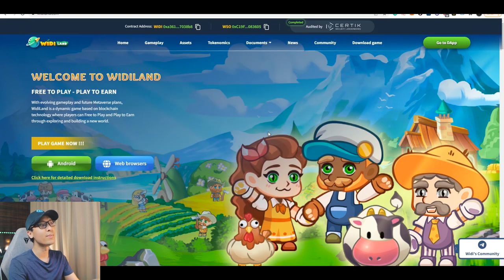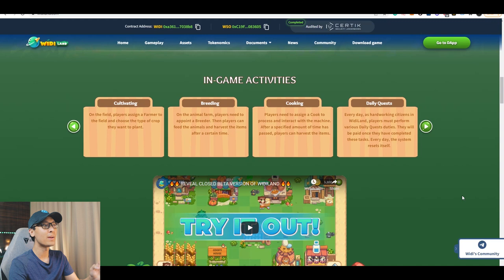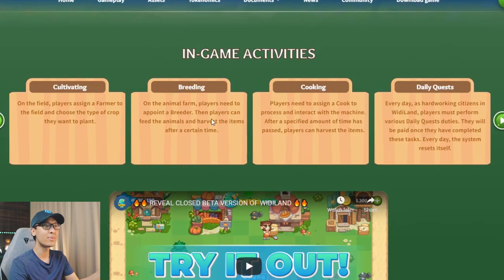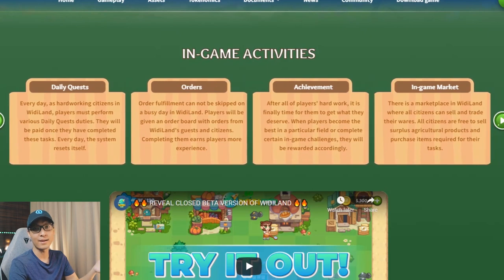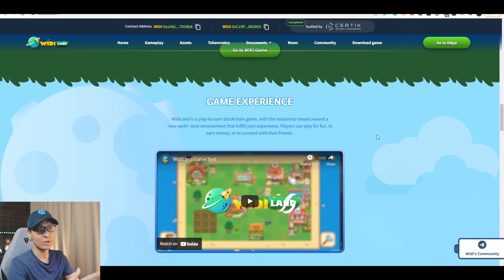So the first thing before we head over to the gameplay, we will need to take a look at their website. As you can see over here, their website is actually quite colorful. The in-game activities include cultivating, breeding, cooking, daily quests, orders, achievements, and the in-game market. Also, this game is actually based on the BSC, which is the Binance Smart Chain.